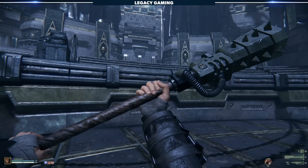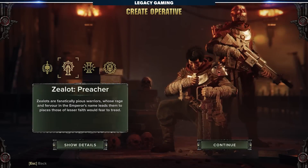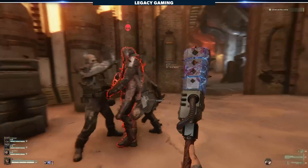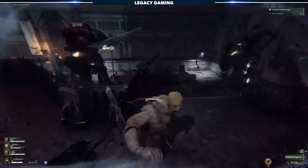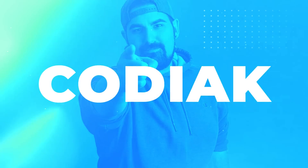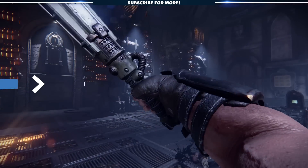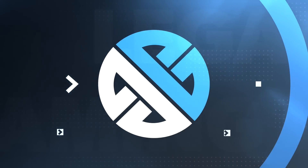Fatshark just launched two brand new weapons into Darktide, one for the Zealot and one for the Ogryn. Chances are you've seen them, maybe you've even given them a whirl, but I'm here to put it all into perspective. It's Kodiak here, welcome back to Legacy Gaming. We're breaking down the Indignatus Crusher and the Achilles Power Maul. I've been toying with the idea of talking about these weapons since they were first teased, but because of some pretty terrible RNG, it took us a couple days to even come across these weapons.